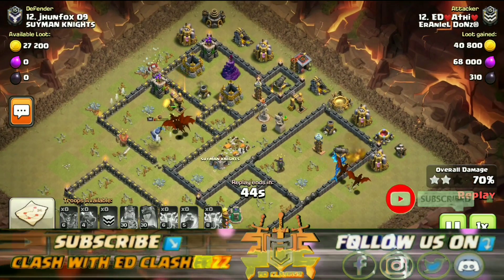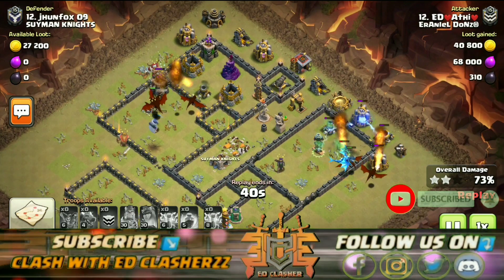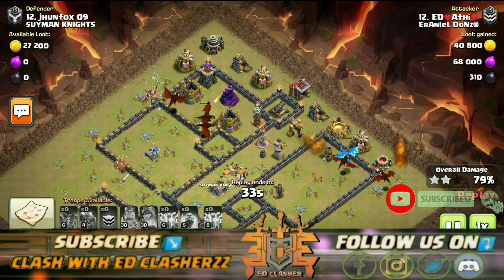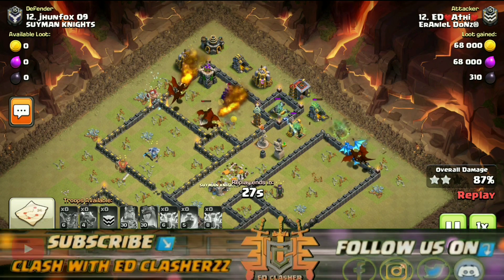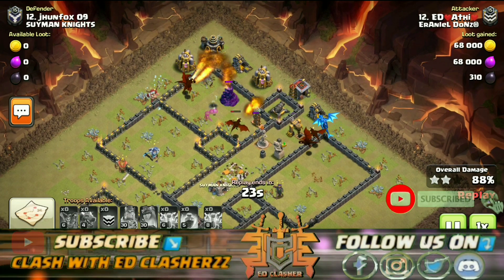Now we are dealing 70% to 73% damage. Our basic plan is to take down 2 air defenses, which gives you a very big advantage. It's really good — so you deploy three dragons as aircraft for the attack.